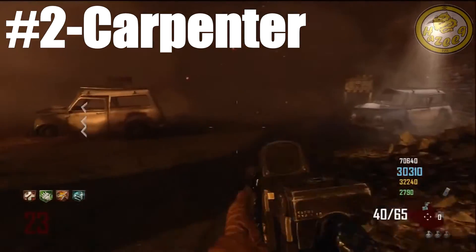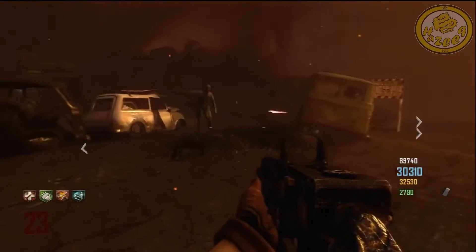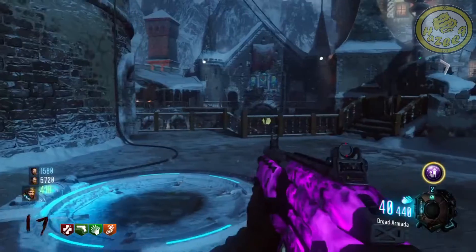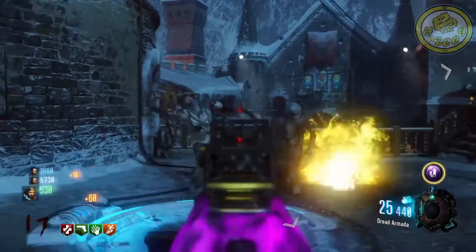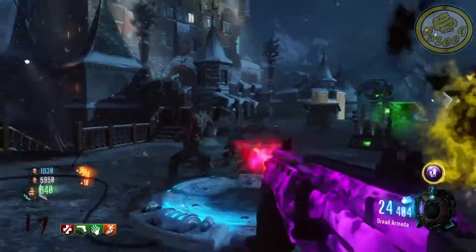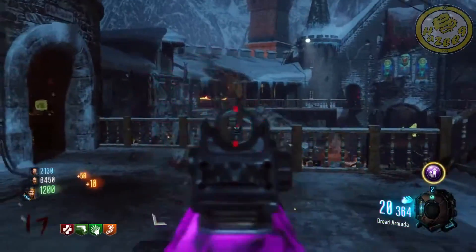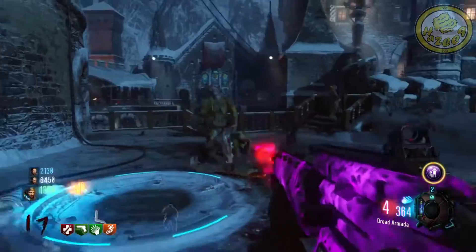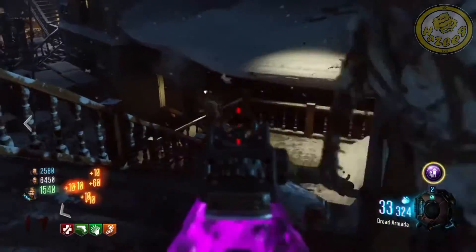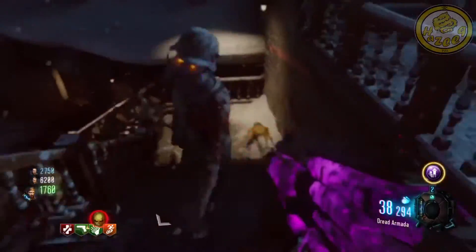Now we have the Carpenter. There's a lot to say about this power-up — it rebuilds barriers and gives you 200 points. Maybe when you're on Transit and you're in the bus, that's the only time when it's useful. Maybe on low rounds it's somehow useful. But on higher rounds, why would you ever need zombies to take longer to come out of the barriers? They have to break all the barriers in order to come out of the window, and that's just slowing the game down. All that adds up to maybe 10 minutes of wasted time.